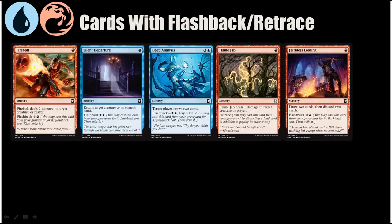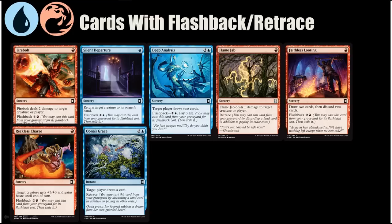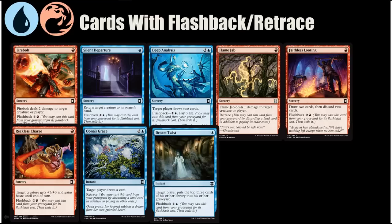Faithless Looting helps you dig for Vengeance and helps you throw Flashback or Retrace cards into your graveyard. Reckless Charge is only going to be good in a deck that also has Wee Dragonauts or other flyers, but there it will be good and benefit from Burning Vengeance too. Undying Rage is the other card with Retrace — it's kind of a bad card draw spell, but if you don't get Flame Jab it offers another endless source of damage. Dream Twist I don't think is actually here for this deck — I think it's more here for the Reanimator deck, which is a blue-black deck — but maybe it can work out in this deck too if you throw enough Flashback cards into your graveyard and keep the train running with Burning Vengeance.